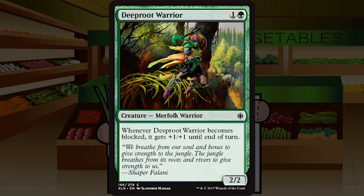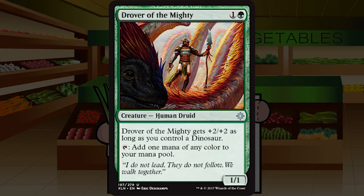Up next is Deep Root Warrior — one and a green for a creature merfolk warrior at common, a two two. Whenever Deep Root Warrior becomes blocked, it gets plus one plus one until end of turn. Regular two-two bears are now awful — please welcome their new common overlords. It's a two two for two that fights as a three three when blocked. It dies more easily outside of combat, but for two mana this is a solid C+. You're never not playing these guys.